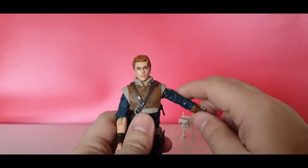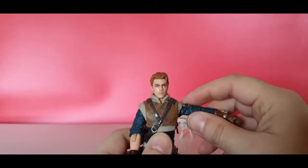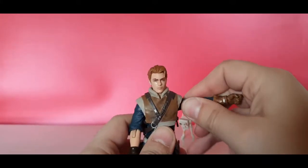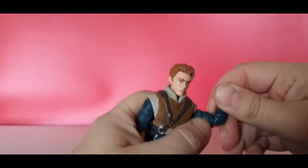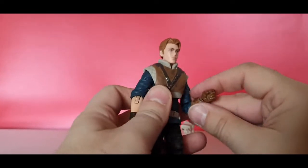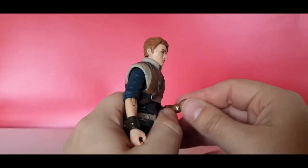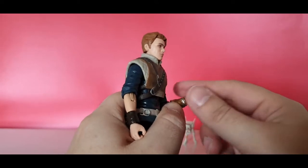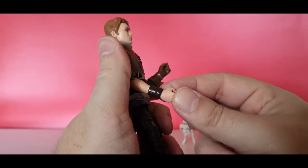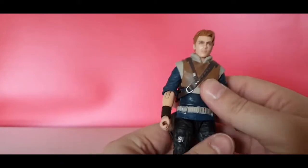He's got head rotation. Going down to his shoulders, they come up but are slightly hindered — though you don't really need to lift your arm further than that anyway. There's a rotation at the shoulder, a single-jointed elbow at around 90 degrees — maybe a little more — and rotation at the wrist. The wrist hinge goes up and down unfortunately; I'd prefer it to go inward for more dynamic lightsaber poses.